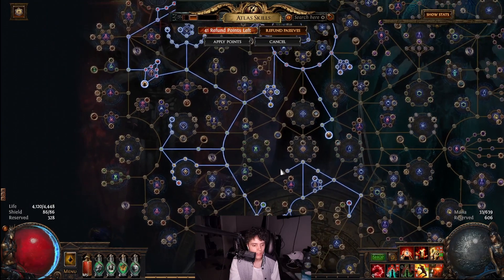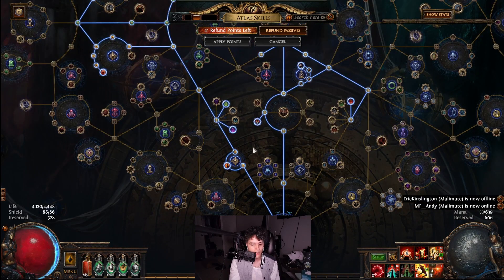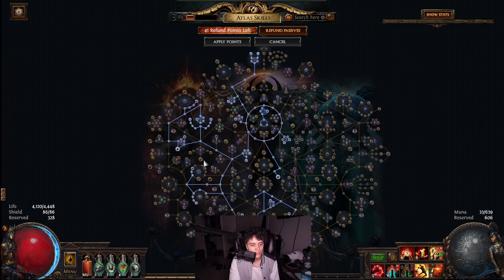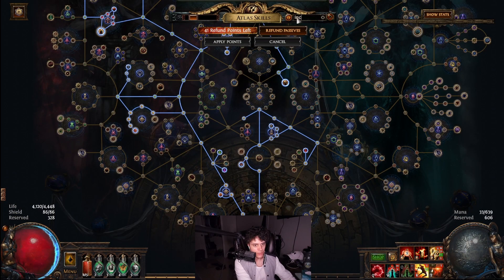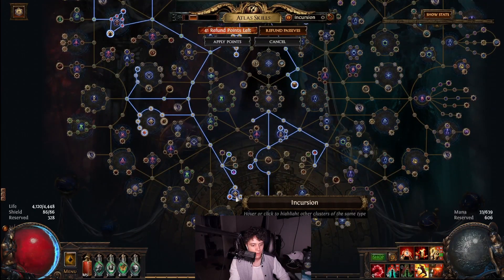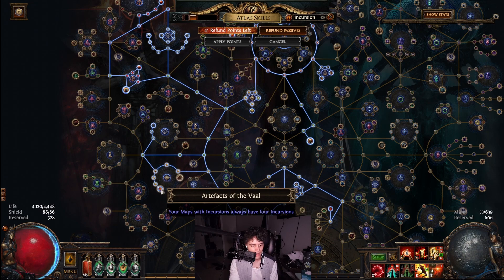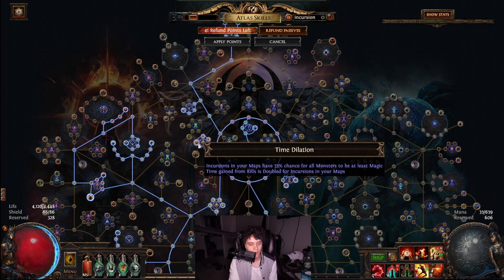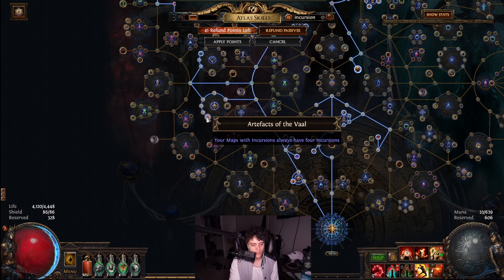Going into the atlas tree — this is what I'm currently running. When you're running Alvas, you can run it with something else. Currently I'm running it with Delirium, and I enjoy Delirium plus I'm using Bone Shatter, so it's pretty quick and simple. I'll have a link to my current atlas tree in the description. Basically, going over the main key points of what you need and why it's important — if you type 'incursion' into the search bar, all the incursion nodes will pop up highlighted.